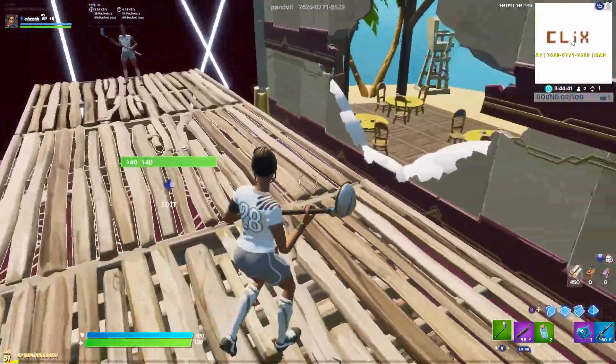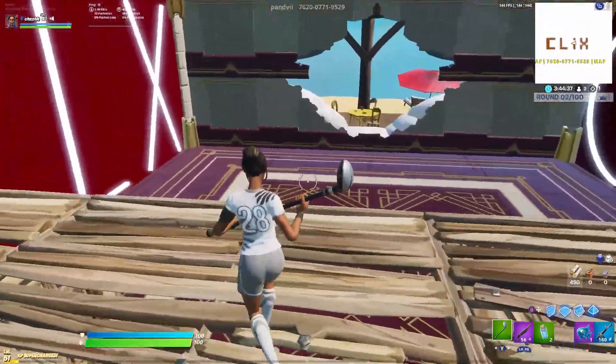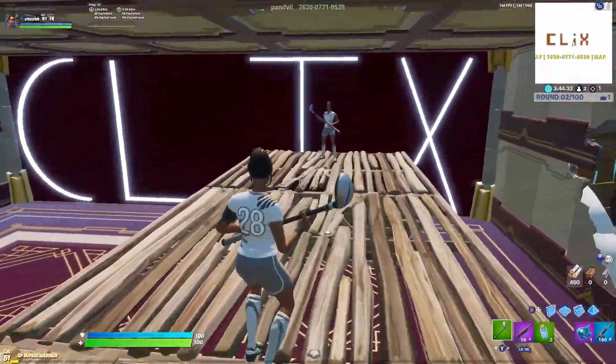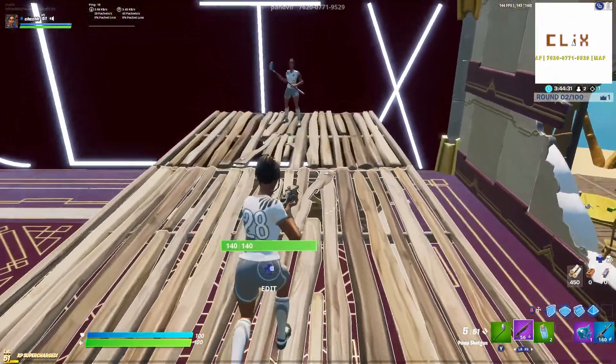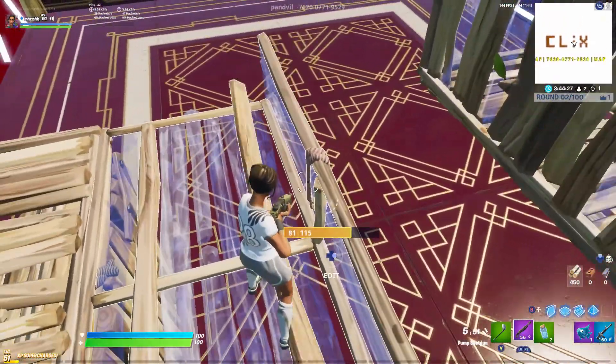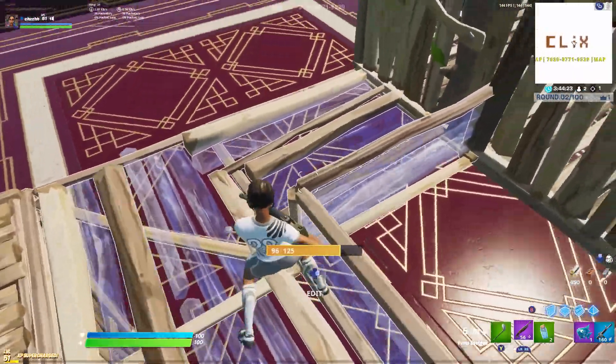So you might be doing 1v1 box fights, 2v2, whatever, and you're trying to get the wall here at spawn by wiggling around a bit. If you're not fortunate enough to get the wall and the opponent gets it, what you can do is edit your floor like this, or like this — just as long as there's a barrier here.